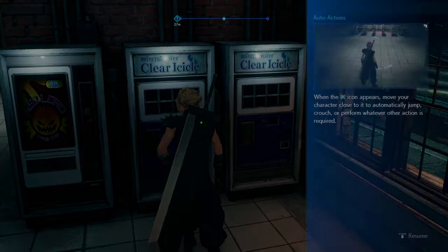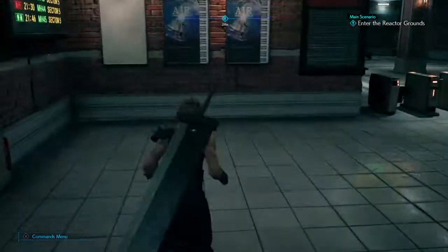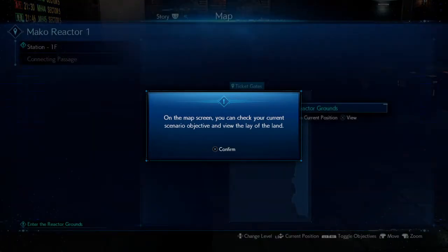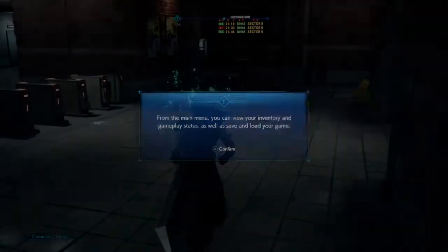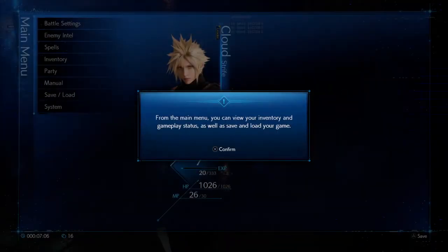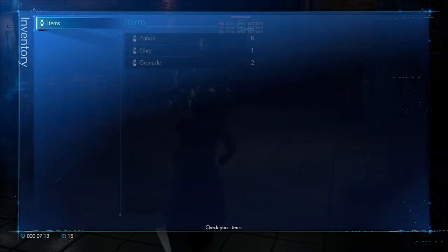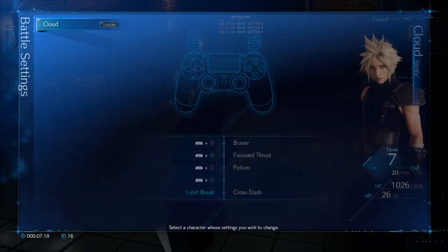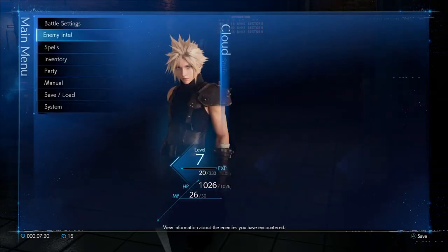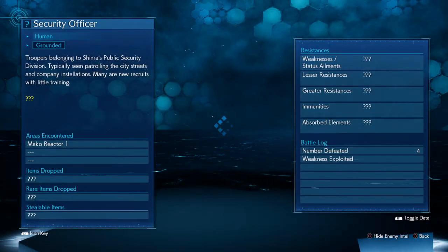Guess we'll take a wee look at the map then. From the main menu you can view your inventory. We'll check the inventory — just some potions, an ether, and some grenades. And battle settings — I should probably be fine. Enemy intel — it's just the enemies here, it seems.